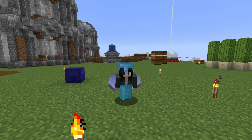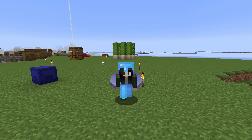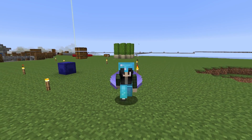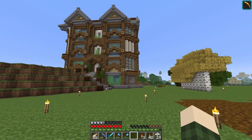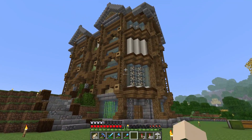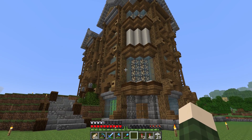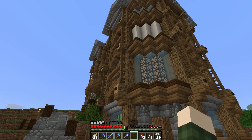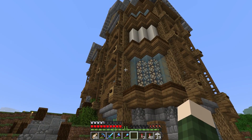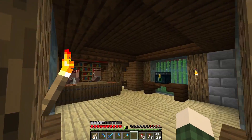In the last episode we decided we were going to move some villagers and open up our first business in town. Our first business is our sugar cane farm factory type of thing — it's in an old bed and breakfast. We got our villagers all moved in, and that is what we did in the last episode.